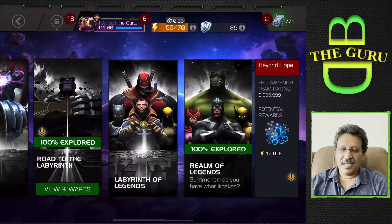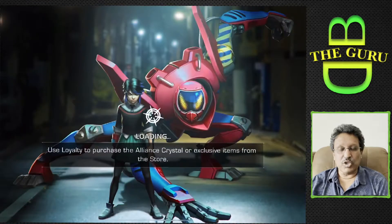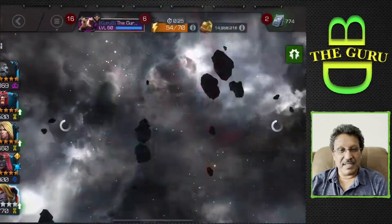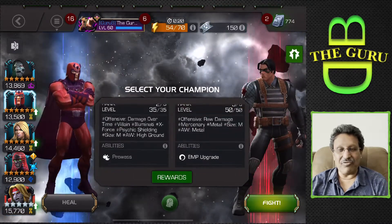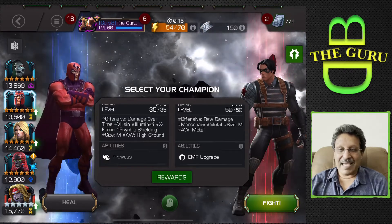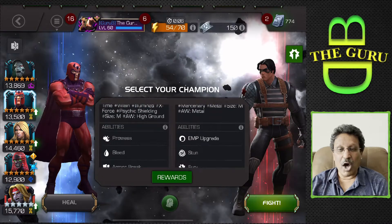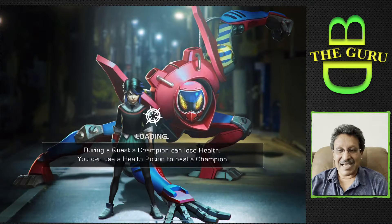Hi guys, welcome back to the channel. Today we are going to be looking at a really super hard-hitting champion — Magneto Red. Just got him as a six-star, took him to rank two. He is fantastic against any metal champions in the game, and today we're going to be giving you a few tips on how to use this champion to be very devastating against so many champions.